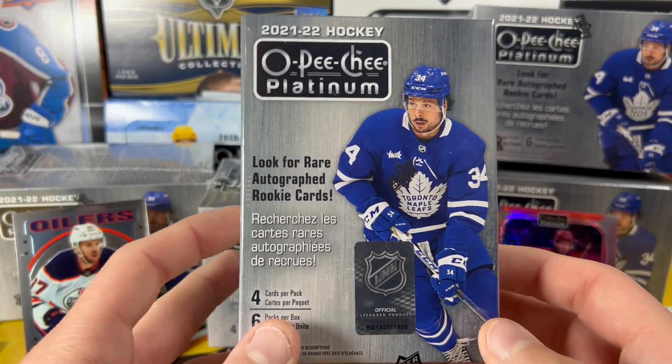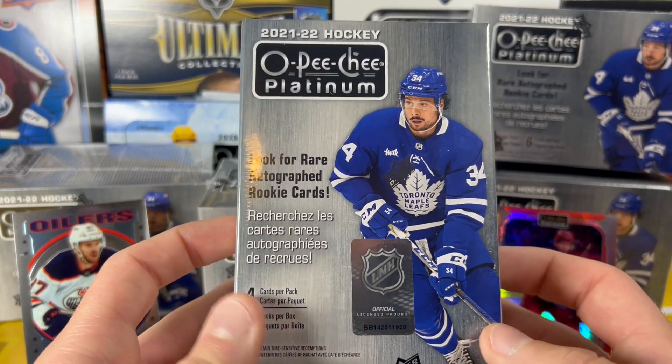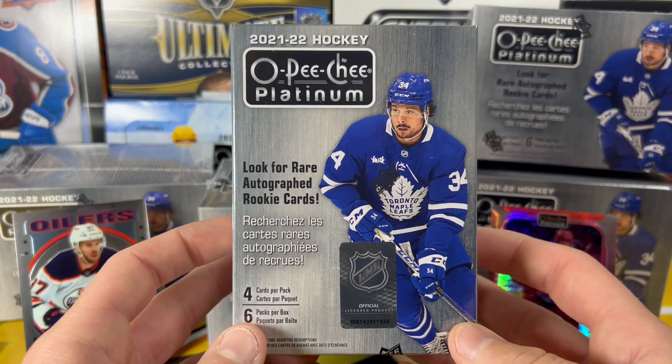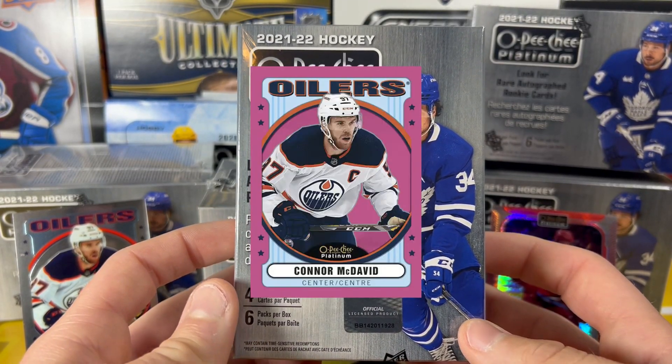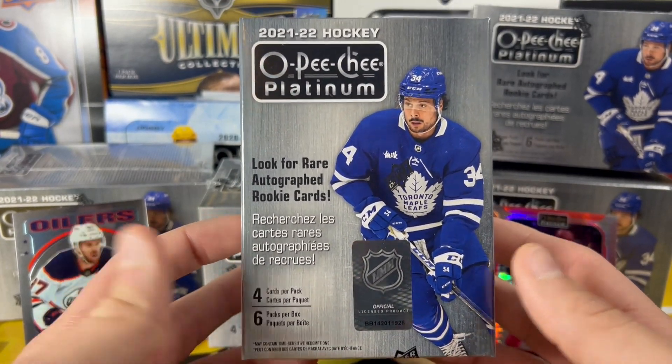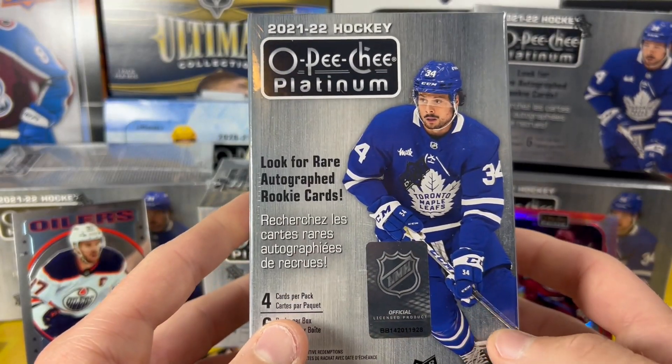We are still looking for the Rookie Auto — they're really hard pulls, we probably won't get one. But we are also still looking for the Retro Pink Pulsar Parallel. Those are one out of 120 packs, and there's 120 packs in this case. So hopefully we're going to hit one of those. And here we go — the finale.